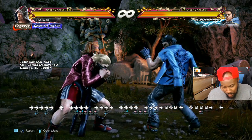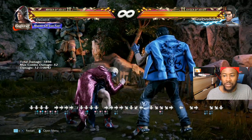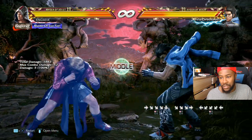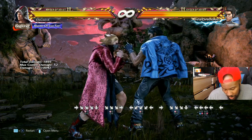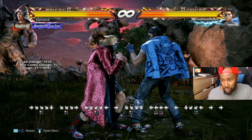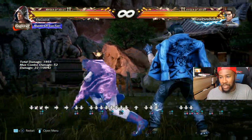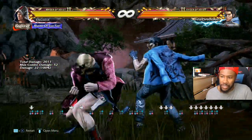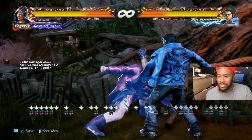Full crouch down forward one goes into peekaboo, and you could do down back one as a panic option. He's in peekaboo again. He's got down back two, and three plus four down two which is the spin. You could either do that two or down two - it's a nice little mix-up.